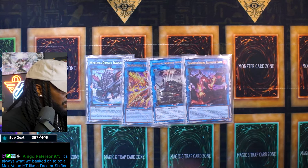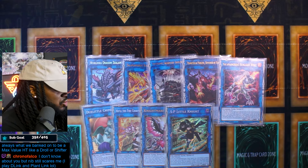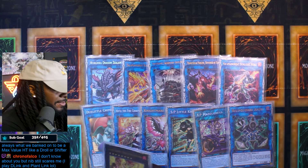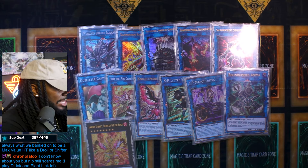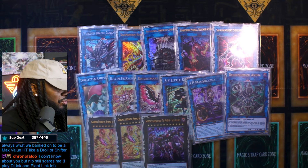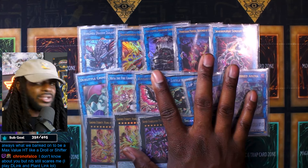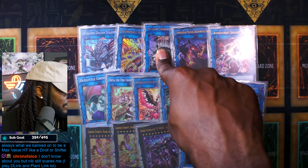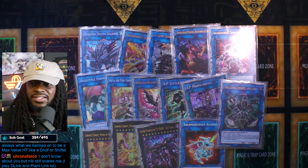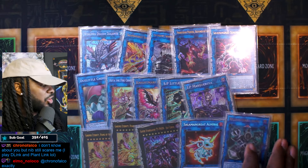For the extra deck: Worldsea Dragon Zealantis — I'll blaze through this since it's very standard. Two Garunix if you're playing pure, you need both. And Almaraj. That's the entire extra deck. You're really going to summon the same handful of cards most of the time and probably summon none of the others.